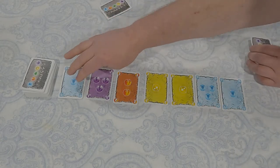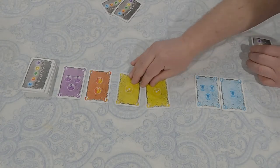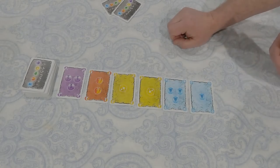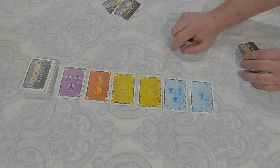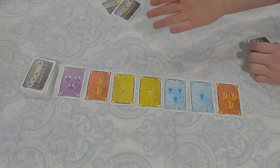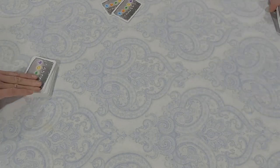Lynn didn't bust, so it goes to the third player, who takes a card that will unfortunately be worth a negative point at the end — all cards of suits you did not choose as your suit count as negative points. Then I calculate my total and bust, picking up the whole draw into my hand, after which three more cards are dealt face up.